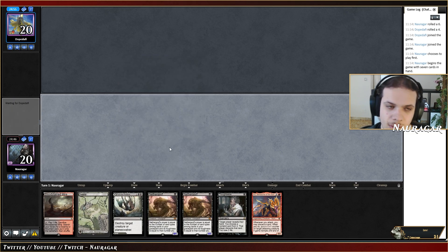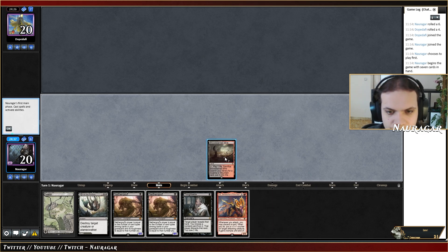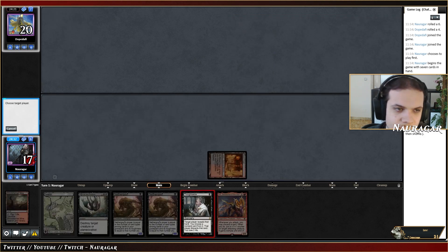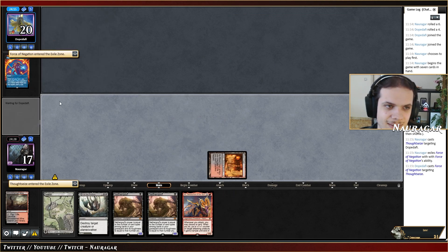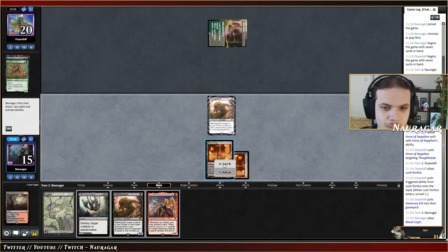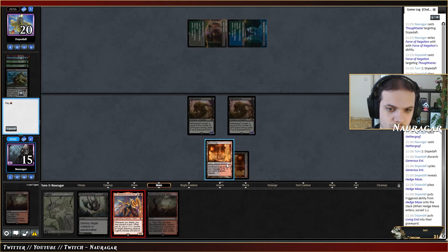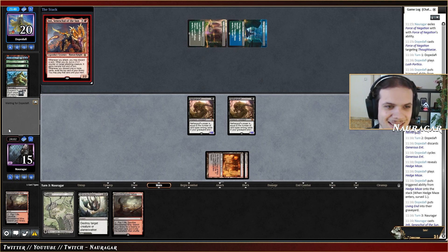Should I go for another Goyf? We don't know the matchup. It's really safer to go for both on turn one but I'm kind of scared I'm facing Tron again — we need to be fast. I'm not sure about this. Let's go for Thoughtseize — Force of Negation pitching Force of Negation, okay that's aggressive. Lush Portico — that's Living End. How do we win against Living End? We have Spellbomb main deck so we just need to find it.